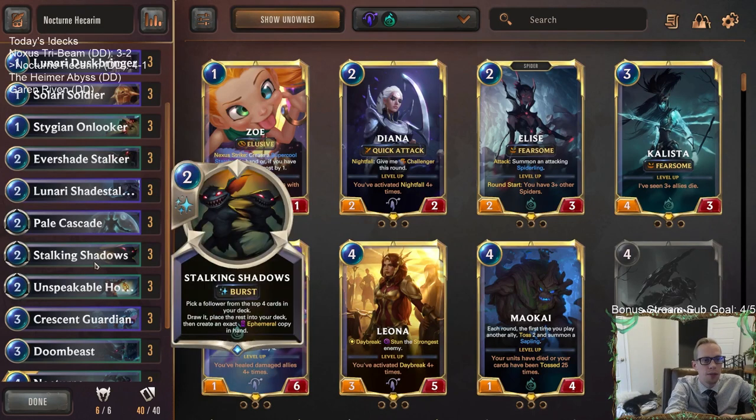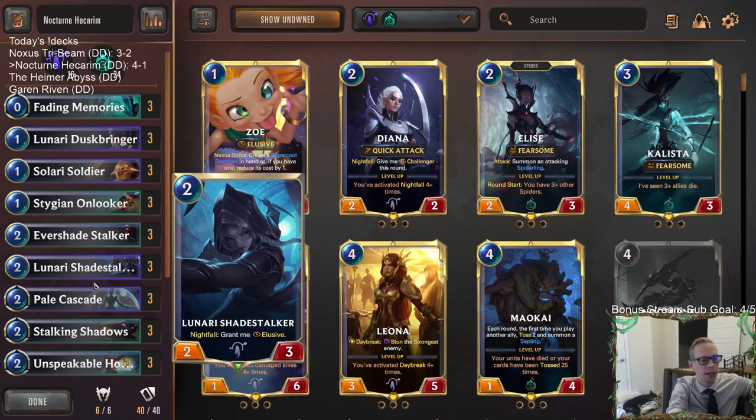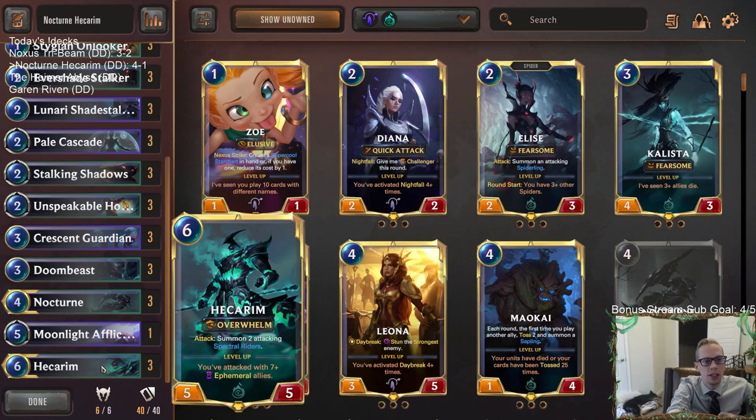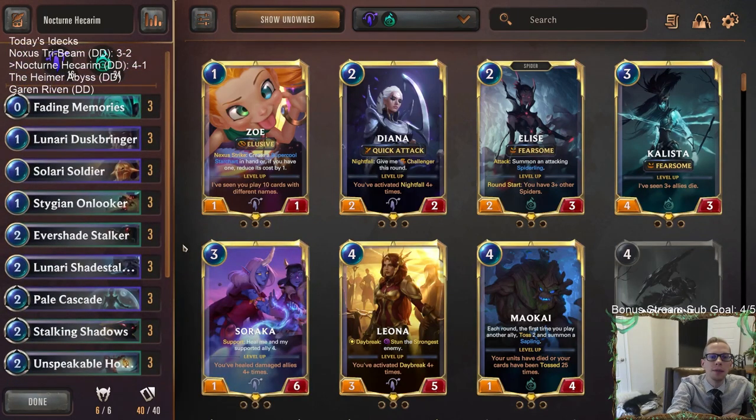Stalking Shadows is awesome — we didn't draw it very much, but that card's great. I think this deck felt pretty good and had a lot of really good stuff going for it. Hecarim was an awesome finisher, as opposed to Diana in this kind of deck. So that's Nocturne Hecarim — good deck. For those watching on YouTube, give the deck a try and leave comments on how it plays. I really like seeing that feedback. That's all I've got — thank you very much for watching, and I will see you for the next video.